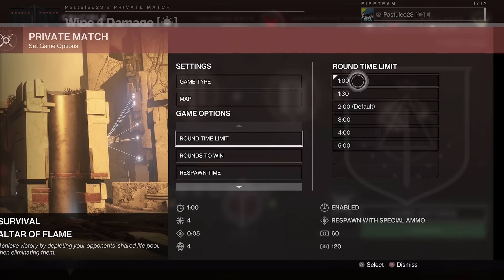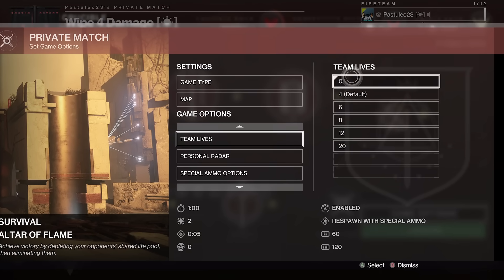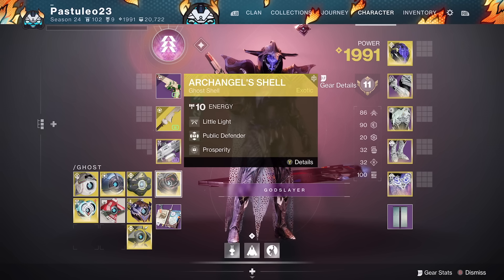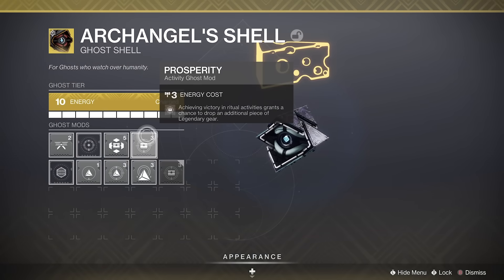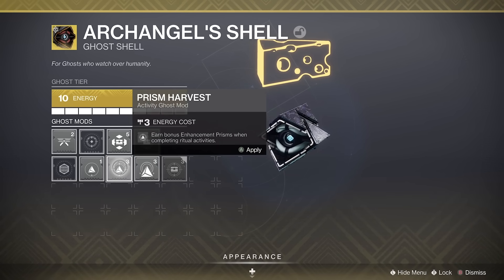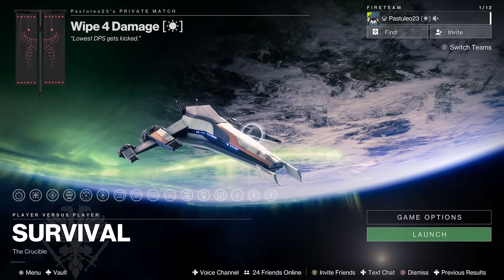You will notice you get 1000 glimmer a match, but you can also choose your rewards. Go to your ghost mods. In the last slot, choose Prosperity for world drops and red border chance, Modularity for upgrade modules, Prism Harvest for prisms, and Core Harvest for cores. This is basically 1 minute per match, solo, and with a simple macro you could AFK this overnight, or just keep hitting the launch button while watching YouTube or playing on your phone.